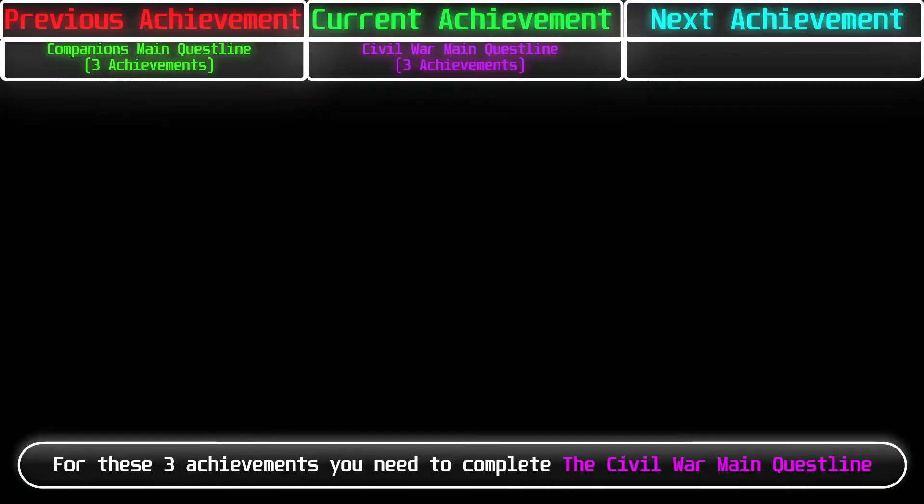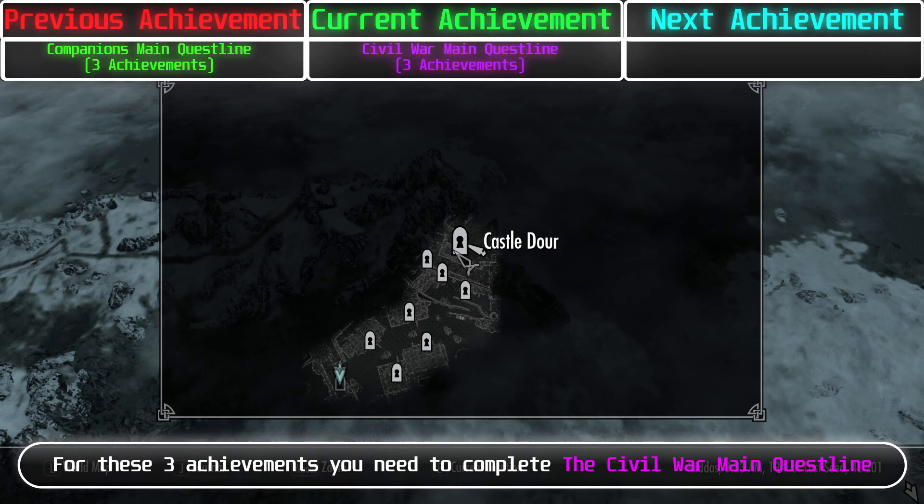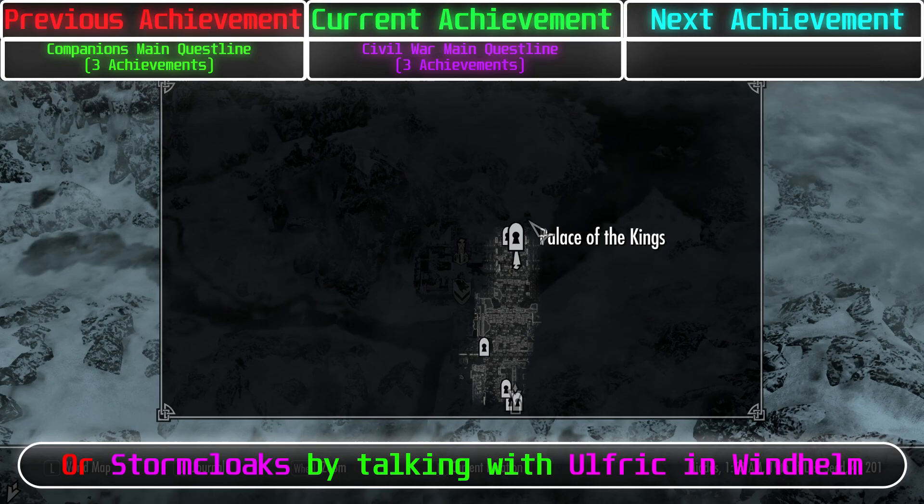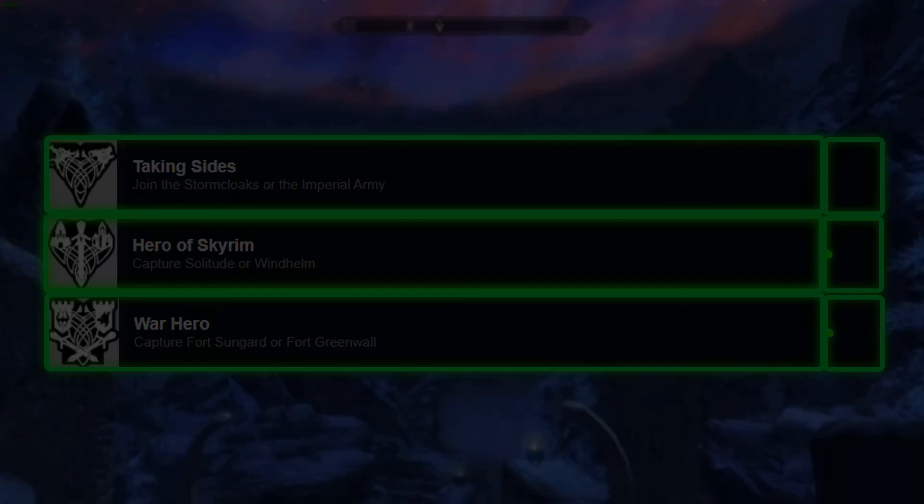For these 3 achievements, you need to complete the Civil War main quest line. To start the quest line, join either the Imperials by talking with General Tullius in Solitude, or the Stormcloaks by talking with Ulfric in Windhelm. You can choose both sides. After you join one of them, continue from there.